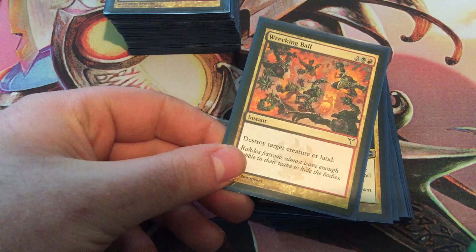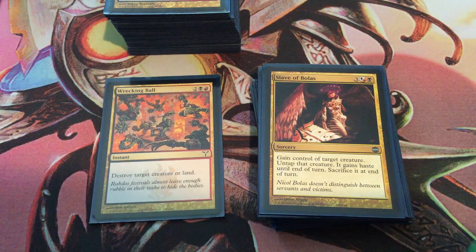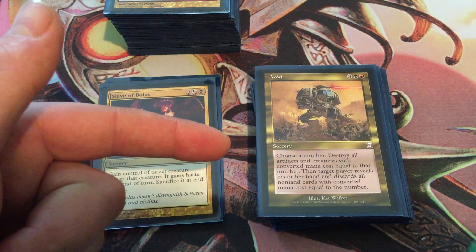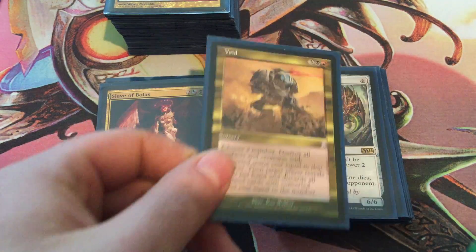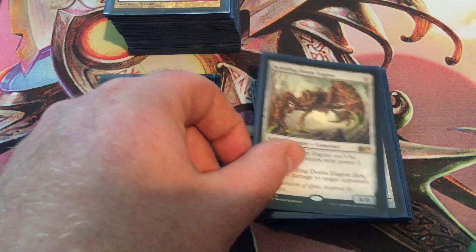More multicolor removal. We've got Wrecking Ball — it's a little expensive and it just does a creature or land, I never do lands. Four mana instant destroy a creature. Slave of Bolas is a must-have, an auto-include — you steal the creature, you hit the opponent with it, then you have to sacrifice it, one more trigger from dethrone, and Marchesa keeps it coming back onto your side. Void is really cool — you choose a number, destroy all artifacts and creatures with converted mana cost equal to that number, then that player reveals their hand and discards all cards with that converted mana cost. It's cool because you get the dethrone trigger and you kill stuff. You don't have to worry about yours because most likely they'll come back. Scuttling Doom Engine is so nice with Marchesa — every time it dies, the opponent loses 6 life.